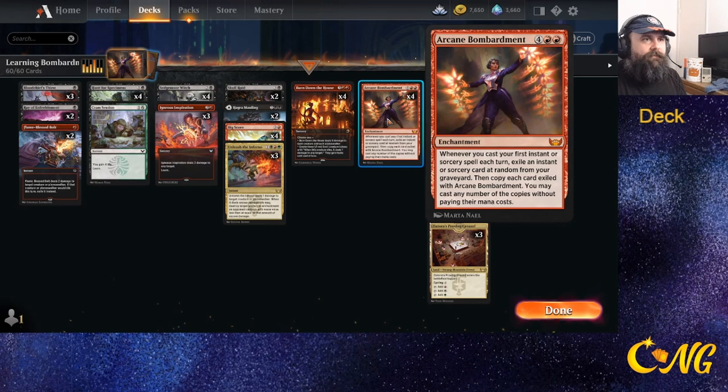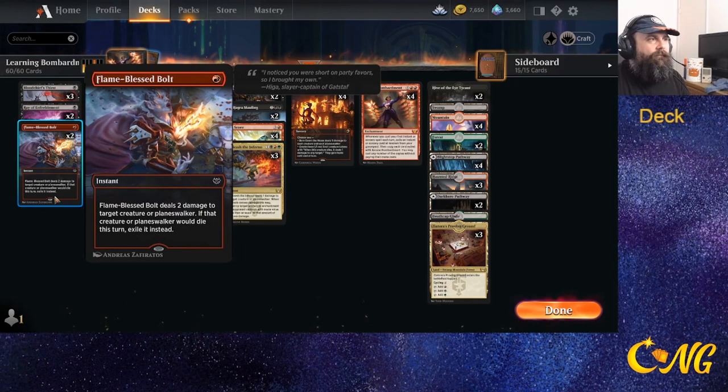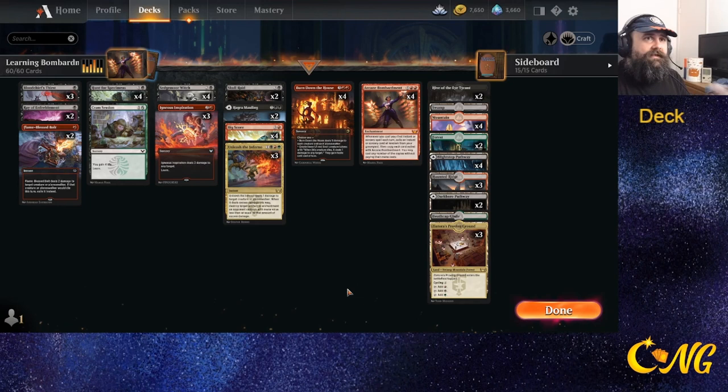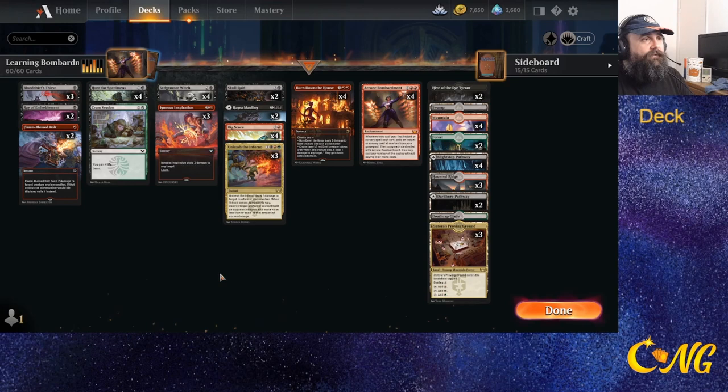If you get the exile from Bombardment, during your turn you can actually put a pause, so the moment they're done drawing the card you can fire off one of your instant-speed spells — Flame Blast Bolt, Unleash Inferno, Haver's Mauling, or Ravenform. If you do that, you'll actually force them to discard before they can play the spell and gain great advantage.